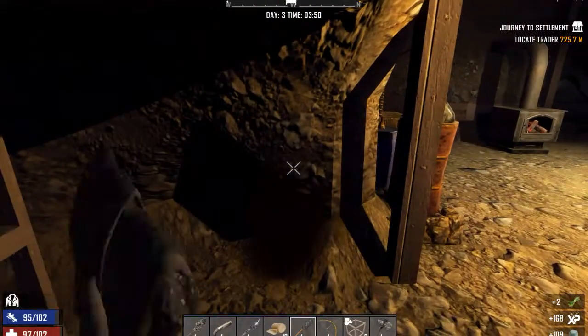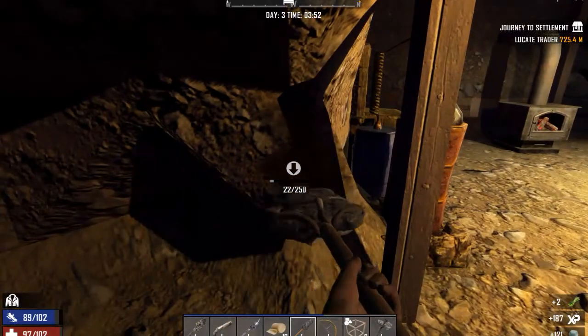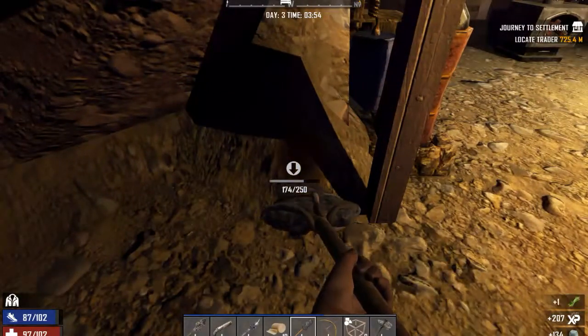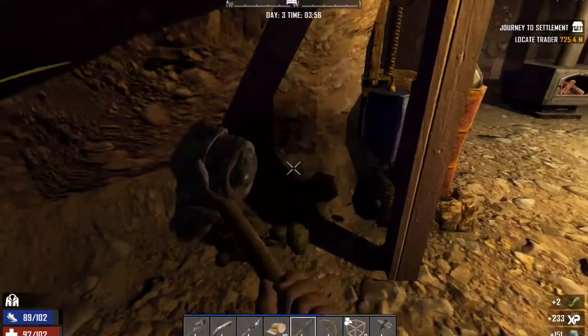Welcome back to Sturge Tropia. It's Sturge playing 7 Days to Die in my basement cabin in the woods, doing a little bit of mining. I'm picking up some clay soil so I can make cobblestone for the eventual base I'm going to build — and you'll certainly need it for upgrading.